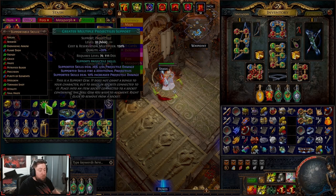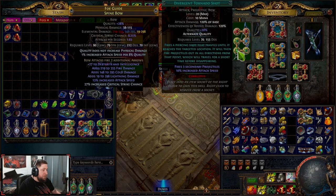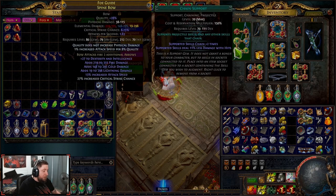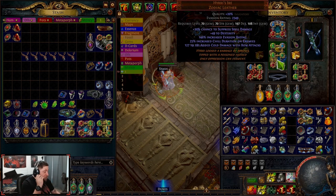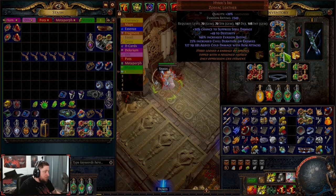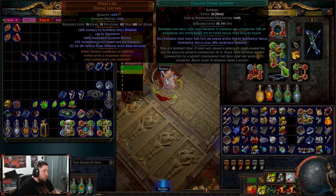If you don't have as many arrows being fired from your bow and quiver, I'd suggest maybe swapping Chain Support out for Greater Multi, which is just fine. But if you have enough arrows, you can just keep Chain Support. Then we're rocking Hare's Zodiac here for more suppression. We're 100% spell suppression in this build, and we're running Frenzy with Power Charge on Crit Support, Manaforged Arrows, Ensnaring Arrow, Inspiration Support, and Culling Strike.